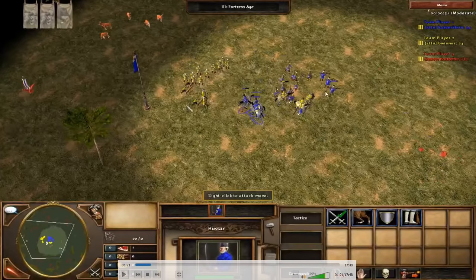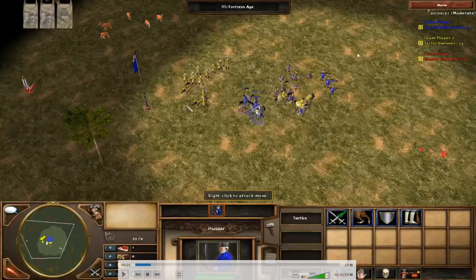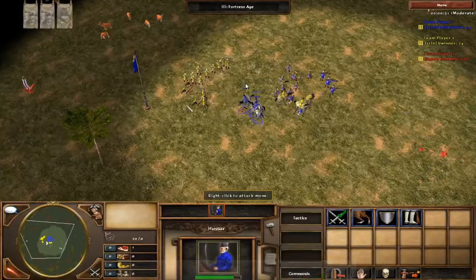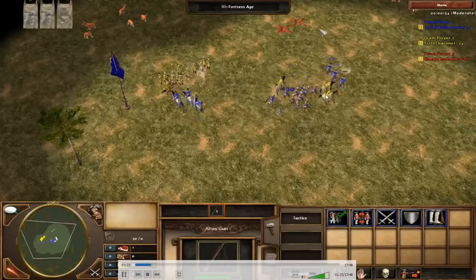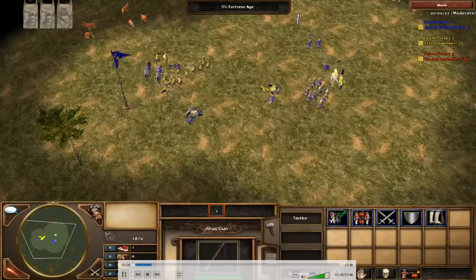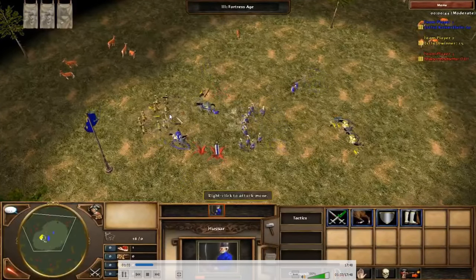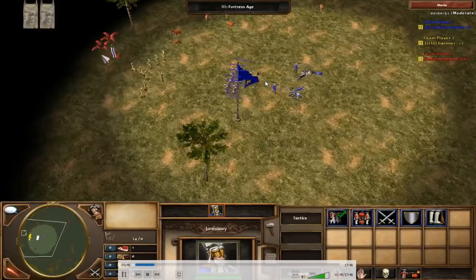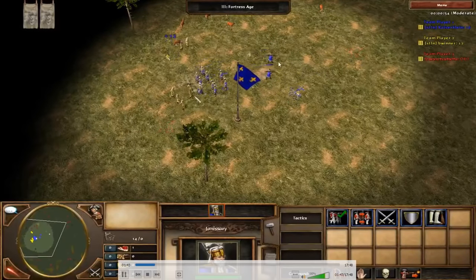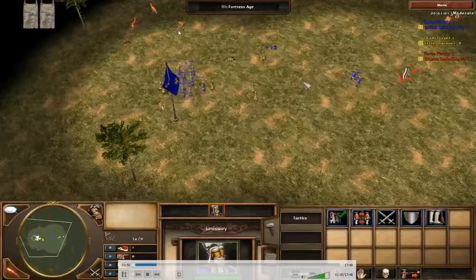At this point I already got one more Abus kill. His Jans are out of position, not close enough to block. I pull back my Jans when I see him sending Hussars, then pull back my Abus Guns to keep them alive and shooting. I send my Hussars on his Abus Guns and meanwhile go into melee with my Jans, sniping the Hussars with my Abus. A small mistake with passing, but I finish his Abus Gun.